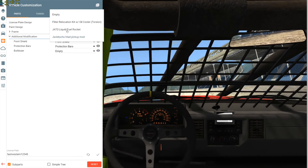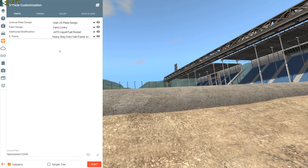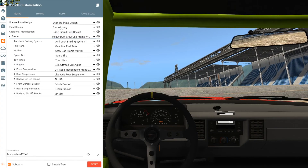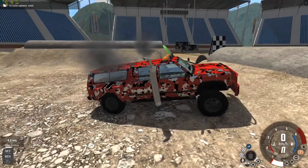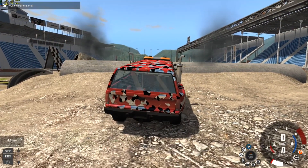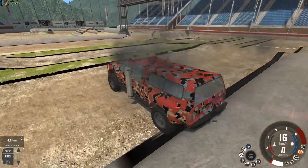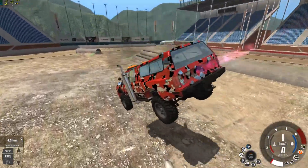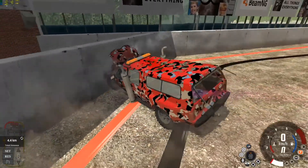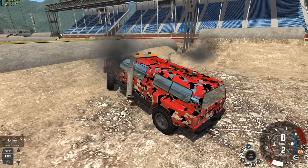We got the Jato — put the Jato on. It disappeared. Wait, what's going on? It's at the back. It doesn't work — look, this thing's too heavy. Look how heavy this thing is. I'm not doing anything, this is just a rocket pushing it. It ran out of fuel — oh, it just respawned.